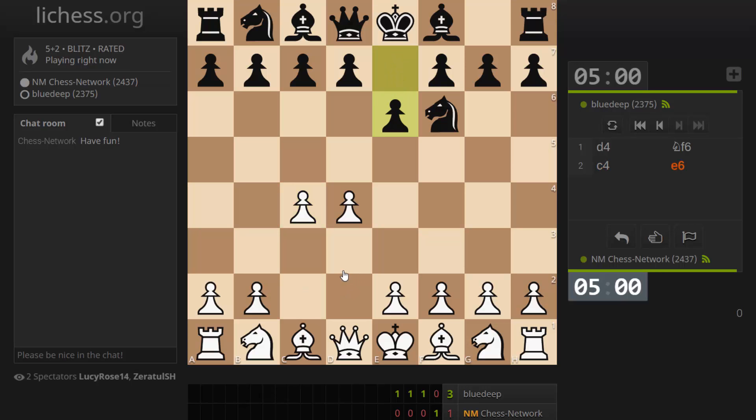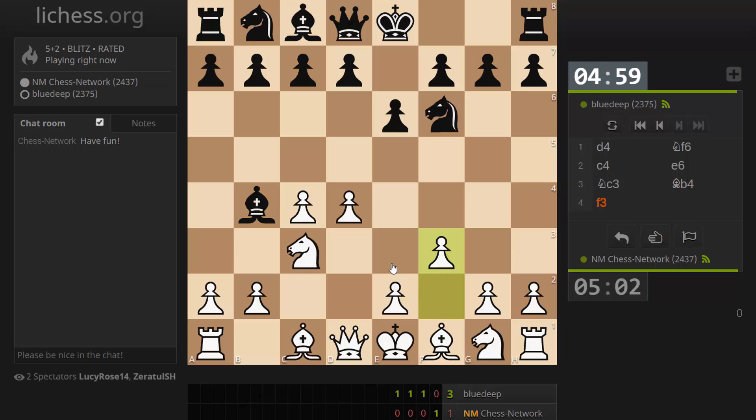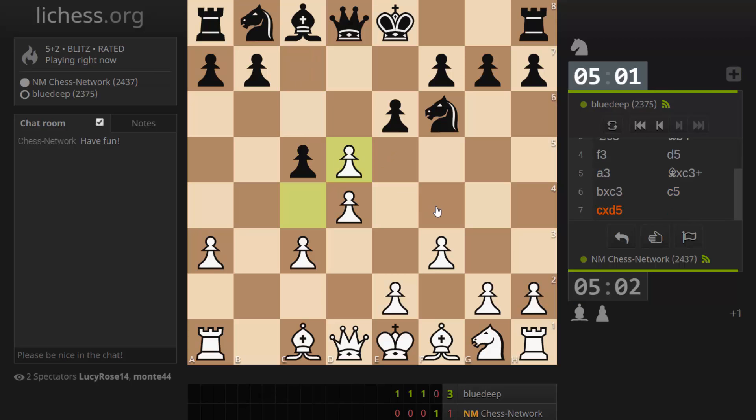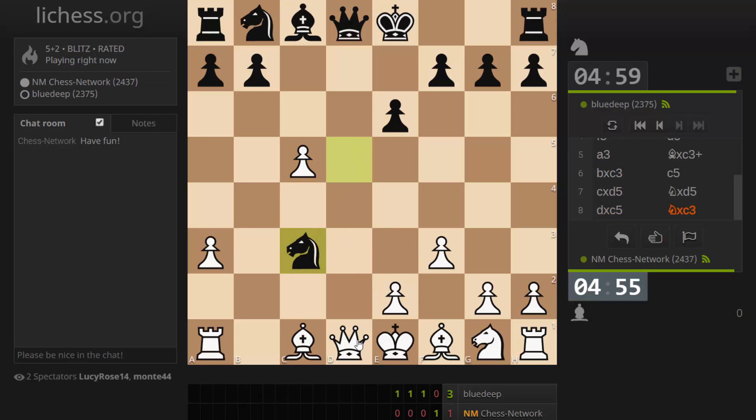Let's try F3. Let's take and see how black recaptures — with the knight. Let's take, messy structure. I have the bishops. They were threatening my queen, so let's take there and probably just take their G pawn. That's a pretty significant pawn.